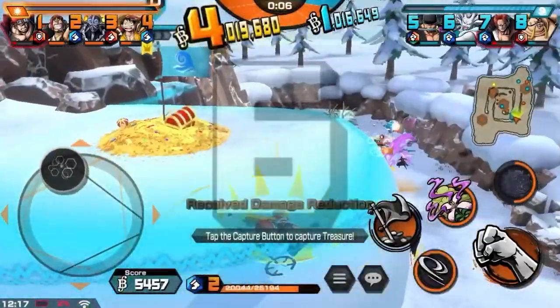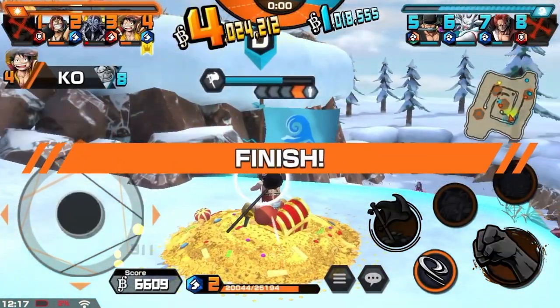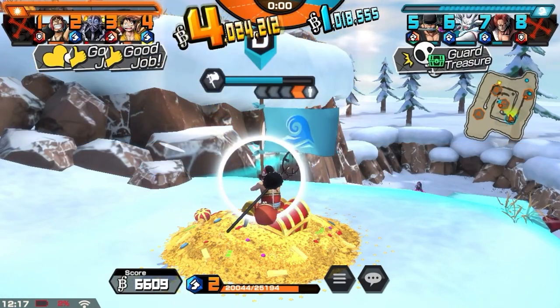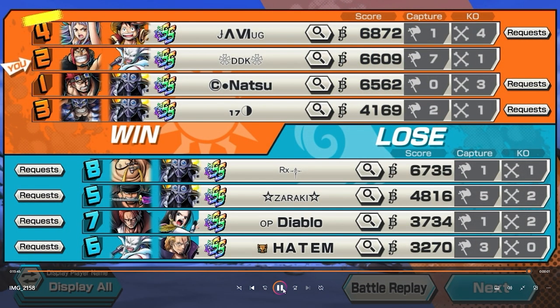Queen is actually helpful now. This will be it right here - a nice clean dub. 6.6K score. Alright MVP goes to Luffy. That's the score right here - 7 caps, 1 kill, 6.6K score. W.